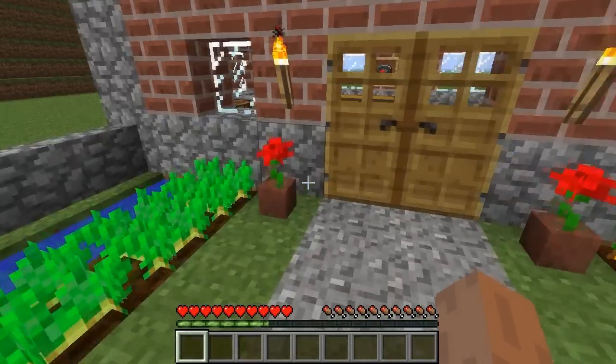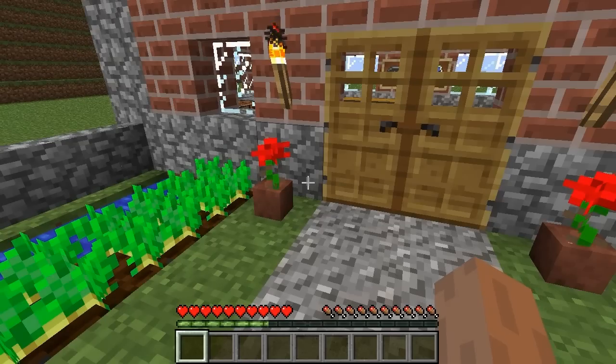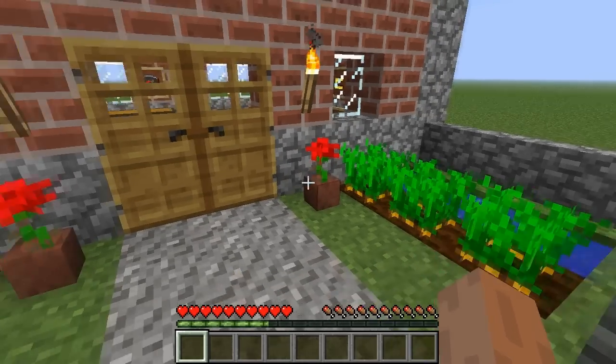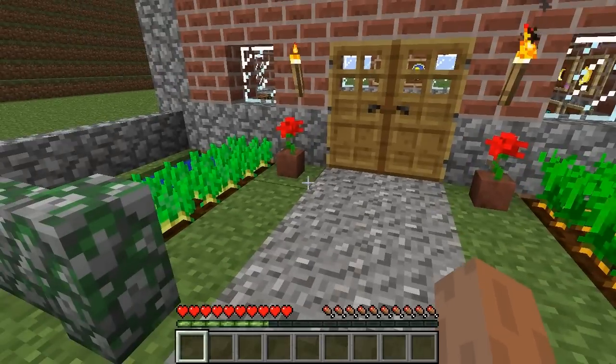The next thing you'll have noticed are these flower pots. You can now make flower pots and pretty much put every sort of plant in there, which is really nice. You can put flowers in there, you can put cacti in there, some shrubs — whatever you want, whatever you fancy.